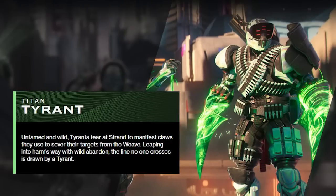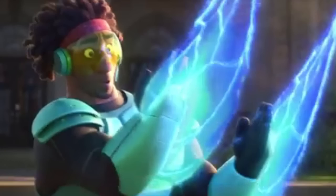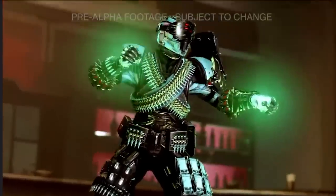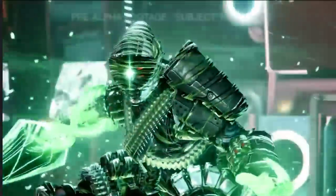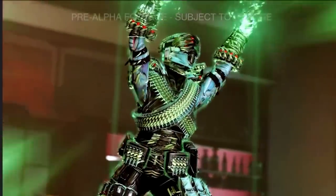The Titan's new Tyrant subclass gave me immediate callbacks to Wasabi in Big Hero 6, which gave me extreme goosebumps. The Tyrant is going to be a very strong subclass — the tank character the Titans have always hoped to be. Untamed and wild, Tyrants tear at Strand to manifest claws they use to sever their targets from the weave, leaping into harm's way with wild abandon. The line no one crosses is drawn by a Tyrant.